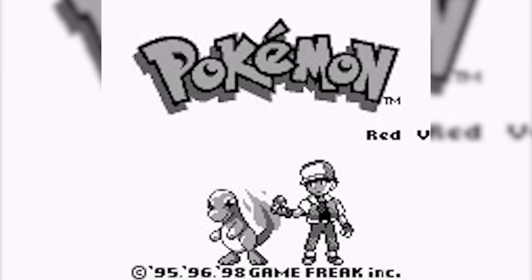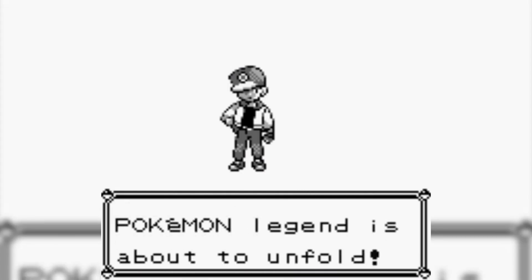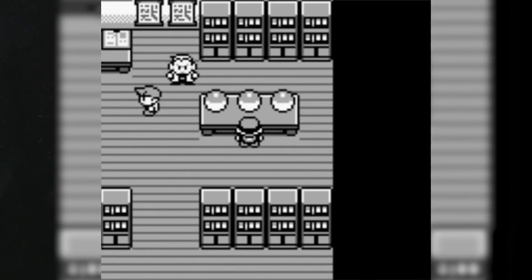Right after starting Pokemon Red or Blue for the first time, and giving your rival a hilarious name to read over and over again like Butt Sack, you are tasked with a pretty serious choice. Either you can choose Charmander, Bulbasaur, or Squirtle, and that choice does make a difference more than just personal preference. So how can we take these differences and make an informed decision between them?